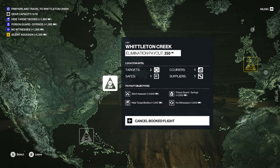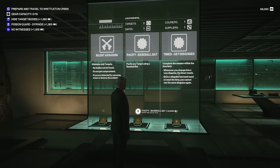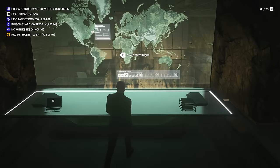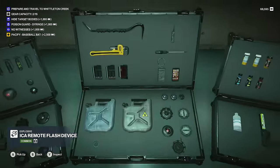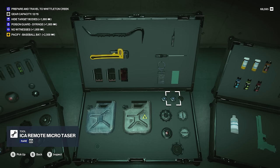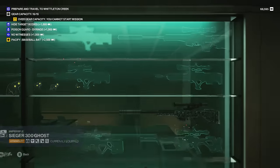Next up we're going to do Whittleton Creek. We've got two targets, one courier, one safe, one supplier, and a silent assassin with poison guard syringe challenge. I want to look at the challenges really quick — silent assassin, pacify with a baseball bat, and get disguises. The get disguises one seems unnecessarily hard, so we're going to do the baseball bat instead. Let's collect our items. Bring the dart guns — I want to have some fun. We're going to take this; we don't need the silent assassin gear. I think we're good after a pistol, maybe bring a sniper for some faraway shots.